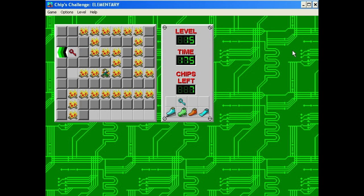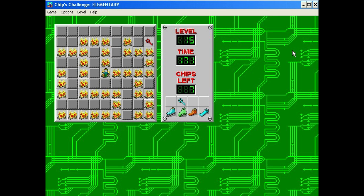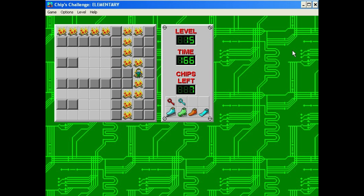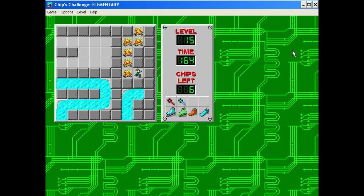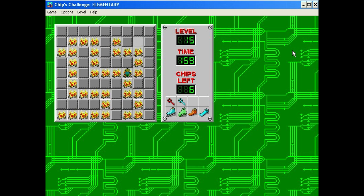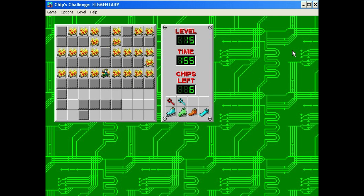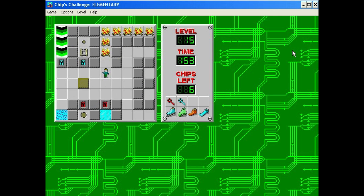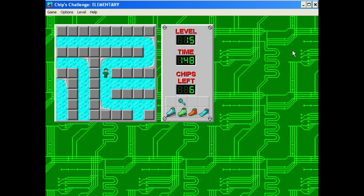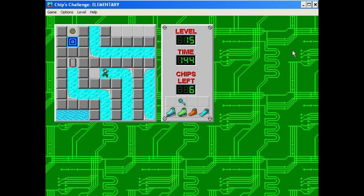I have run into the occasional bug in this game though. I think I had a bug once in this level where I was in this spot, got the chip, stepped back onto the fire, and died — because supposedly I didn't have a fire boot. But it was in my inventory, so I was really confused. I did it again and it's never done that bug again. Sadly I don't have proof of it either.